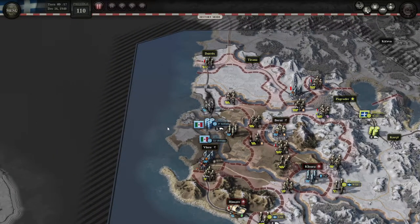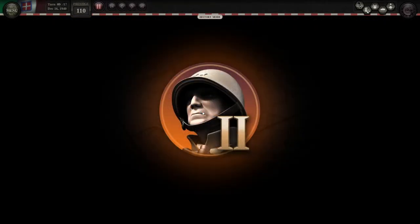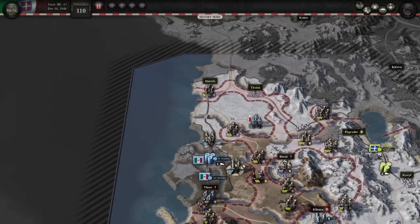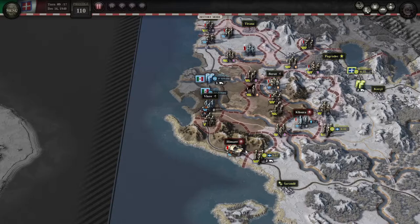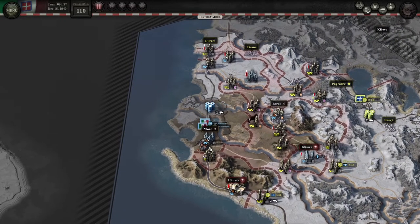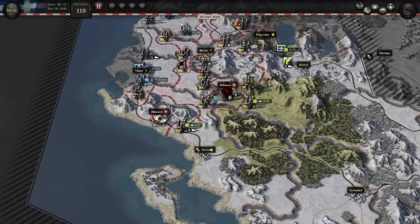Hindsight is 20-20, and in hindsight — no. You can use some attacks if they're good, like on Klysura and elsewhere, but you really can just wait. They're getting better entrenched in Vlore — city in ruins, super entrenched — Vlore is going to be a nightmare. But everything else is going so well.